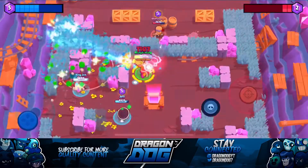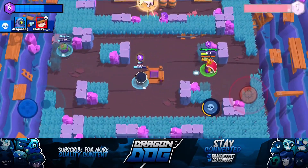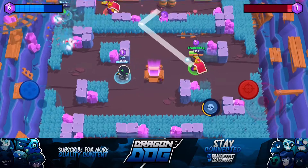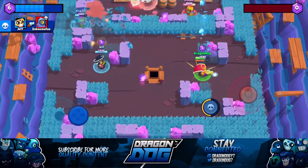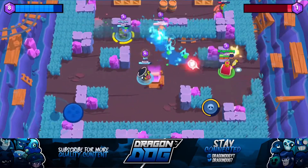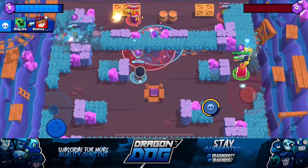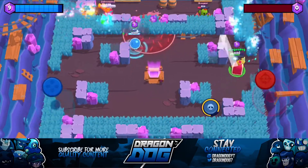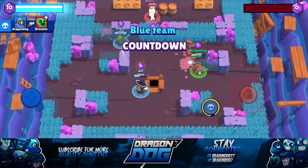Moving on to the balance changes — Ricochet got a damage buff. His bounce shots now do 500 damage per shot and his normal attack does 420 damage per shot. This was a well-needed buff for Rico because he was slowly falling out of the meta with the new map changes, since they increased the tiles of each map by two, so he couldn't get as many close angles. With this damage buff I think he will be viable again.